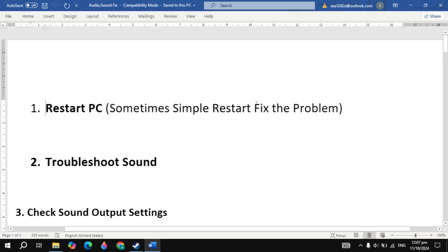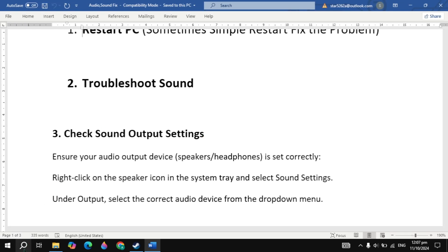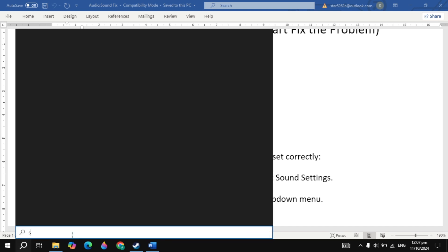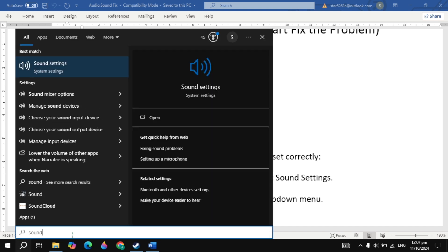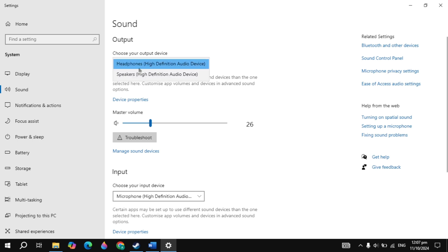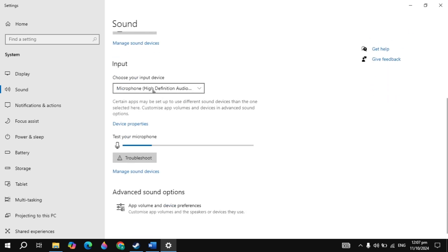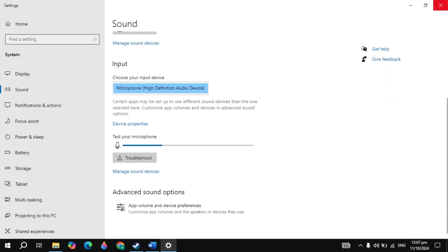Sometimes this can fix the problem, but if not, the next solution is to check sound output settings. Go to Windows settings, type 'sound settings' and open it. Make sure your correct output device is selected, the master volume is above 60–70%, and your input device is correctly selected.